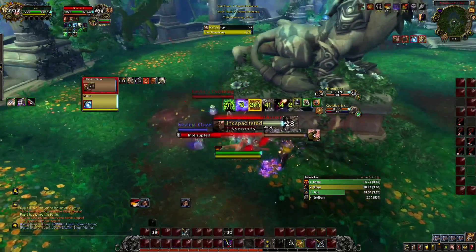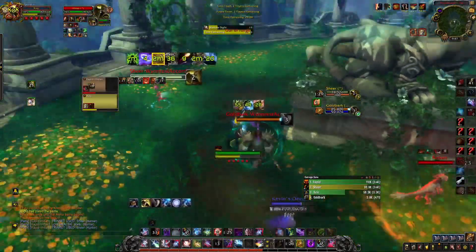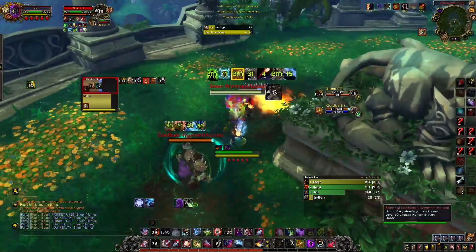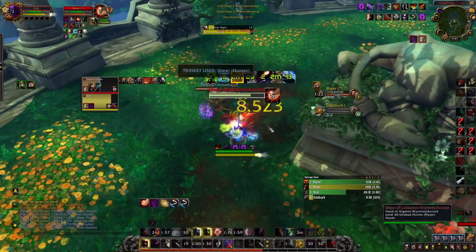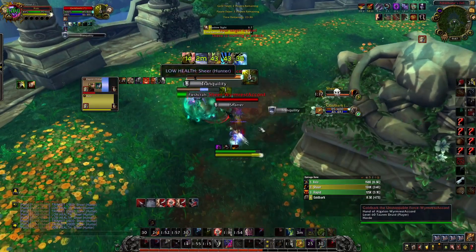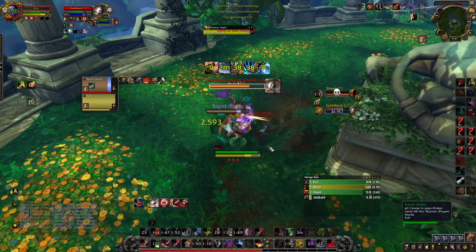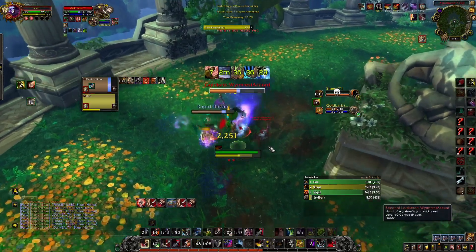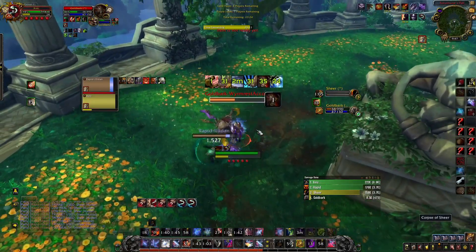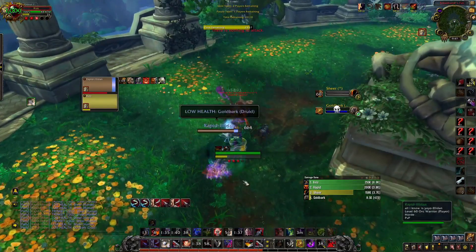We're going to try to get a Cheap Shot and then open. What you really want is to get your combo points first. I open, Kidney Shot him, try to go for a read — but it doesn't really matter. I Kidney Shot, use our trinket, use our flag, then Eviscerate and Vanish. Combined with the Eviscerate, it's really big damage. In Shadowy Duel, they just die if they don't have any cooldown usage — there's nothing they can do.